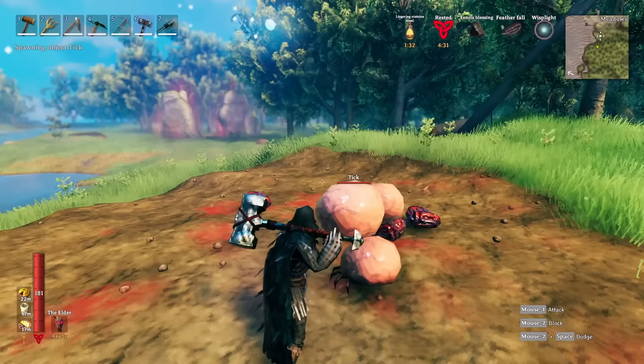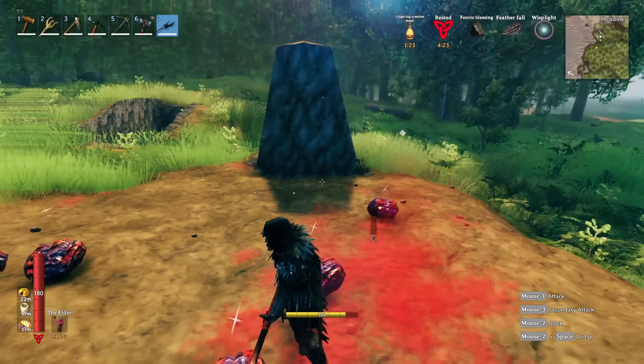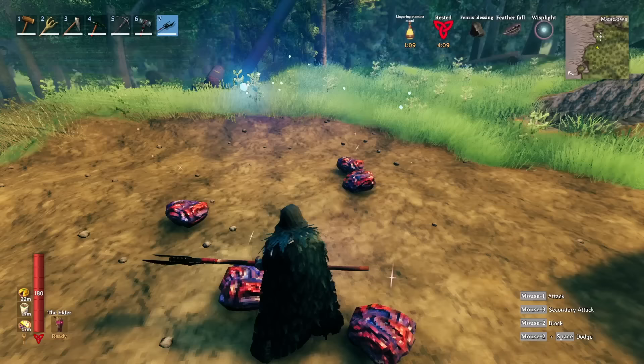The other thing you can use is polearms. You can see it does nice AOE damage and kills them in one hit, which is really nice. I also have it fully upgraded, unlike the iron sledge. So highly advise upgrading this — it's super handy in the Mistlands for a lot of different reasons, one of which is dealing with Tix.